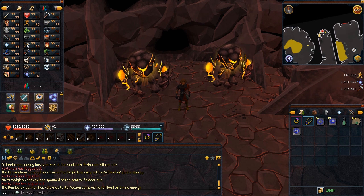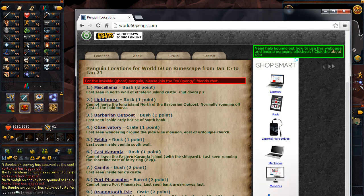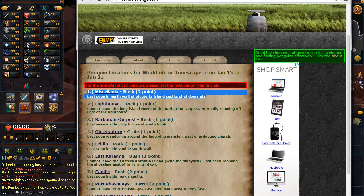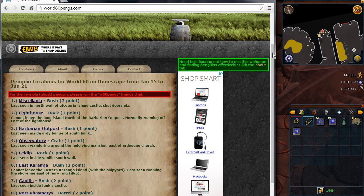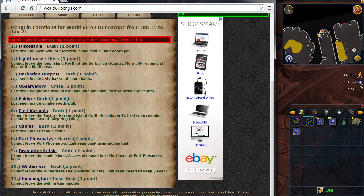Just a quick disclaimer before I start — penguins are obviously very, very easy. You can do them in about 15 minutes. I get about 34k Divination XP every week that I do it, and that saves about 40-50 minutes of my time. So that's why I do it every week.